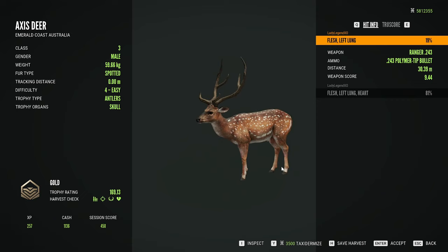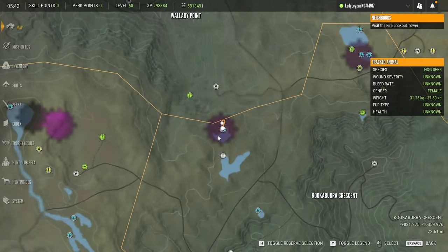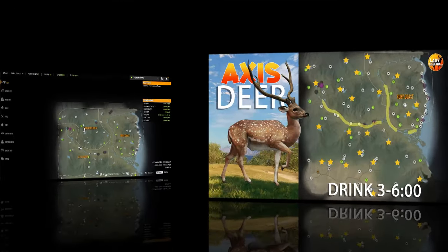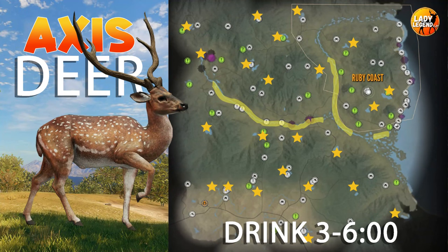Diamond for Axis deer is 217.29 — they get really, really big. If you're looking for feed zones, Axis deer feed from 6 until 12 and 21 until 0. Axis deer can basically be found everywhere on the map except for the bottom left-hand corner, and you won't find them on the coast.